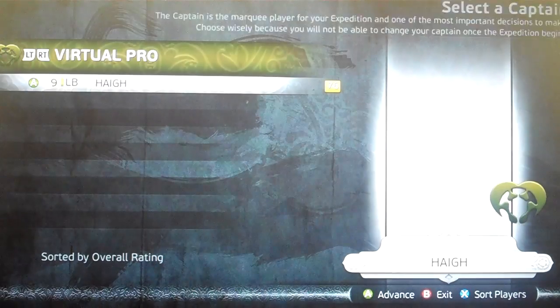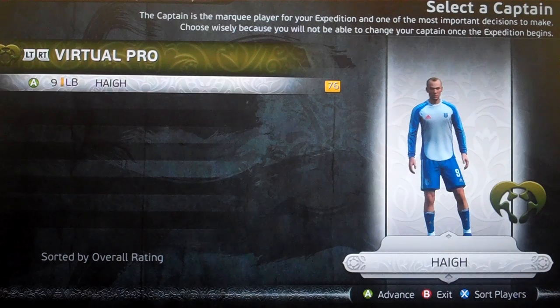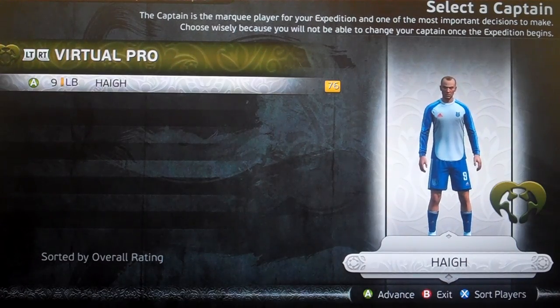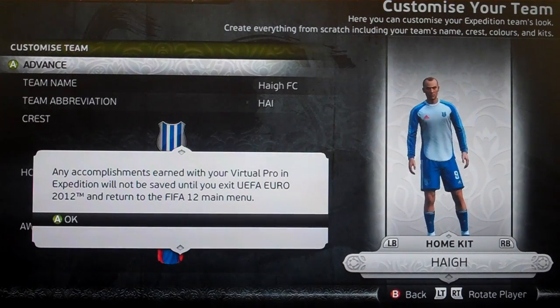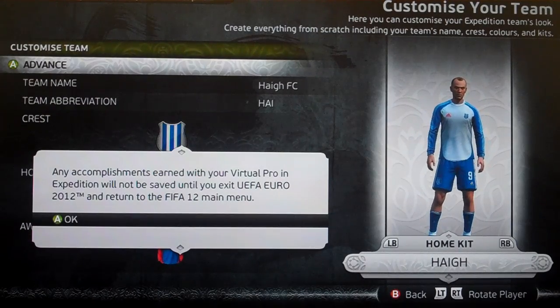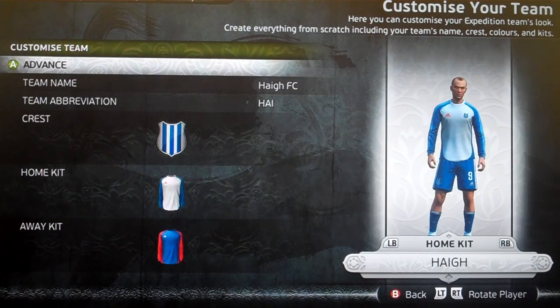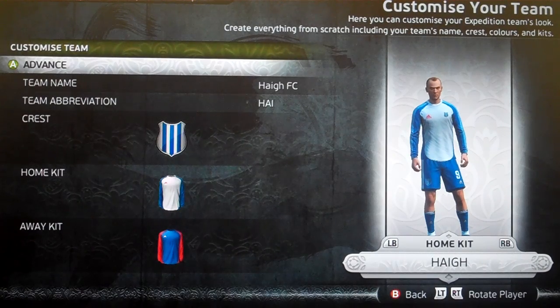My Virtual Pro is a left back - that's from my Pro days. I might have to sort that out, but never mind. I'm using my Virtual Pro anyway. Any accomplishments earned with the Virtual Pro in Expedition will not be saved until you exit Euro 2012 and return to the FIFA 12 menu. So, we've gathered that Europe don't have roads. Apparently we're in the Dark Ages again - we've got to build roads, and if we lose a football match, the authorities are going to come along and destroy the road because we've lost a football match.